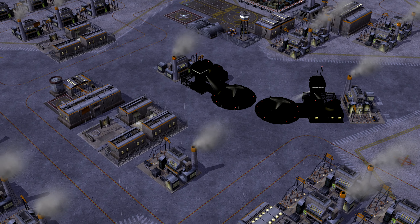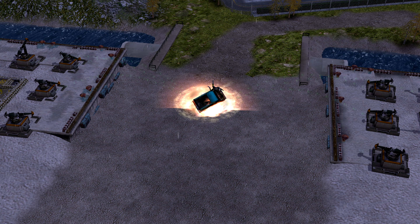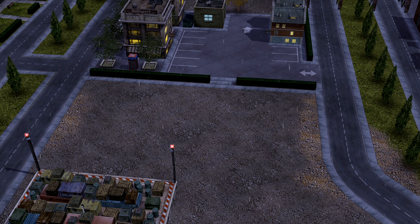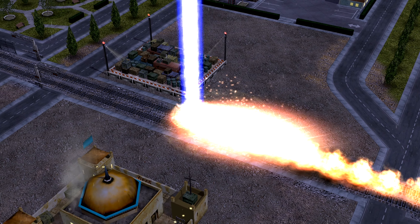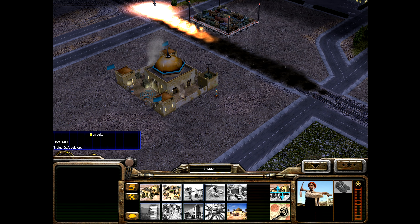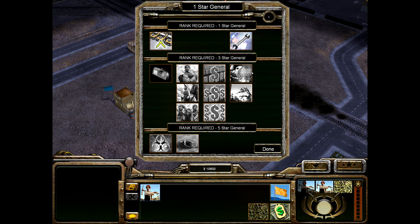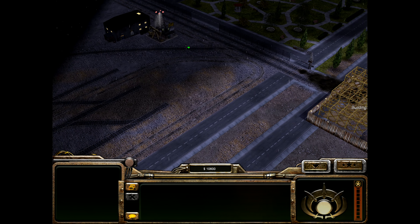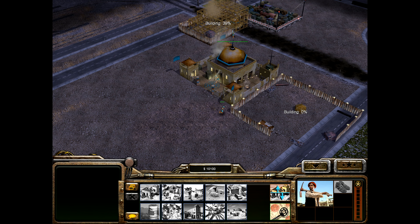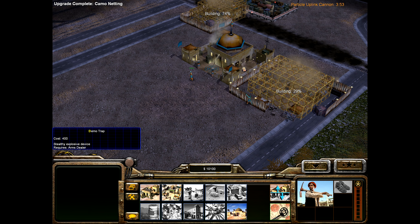Our opponent has a stronghold in the middle of the city. His laser defense system is devastating but requires lots of power — he will be forced to divert his power to one point of defense at a time. Use this to your advantage. We didn't have too many problems as Thrax, so hopefully we should be in an okay place.